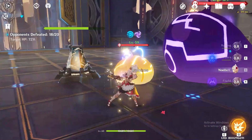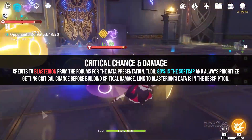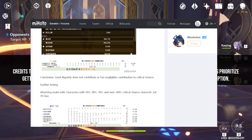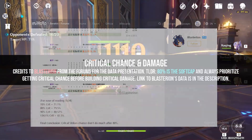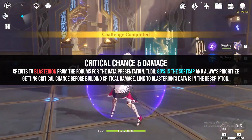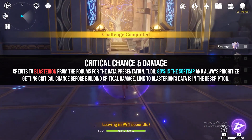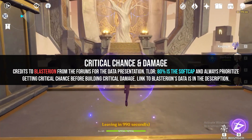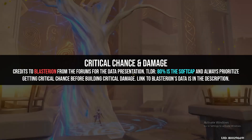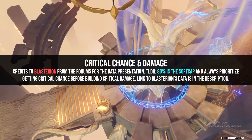So what about the other stats? Let's have a brief explanation for each to avoid confusion. Crit stats don't really need an explanation as to how they function, but based on a forum post from miHoYo — mad credits to Blasterian by the way — critical chance comes with diminishing returns past the 80% mark. I'll have a link to that post below. Critical damage seems to be in a good spot, but it's a useless stat if you can't even crit to begin with, so always prioritize critical chance over critical damage. There's no point in critical damage if you can't crit to begin with.